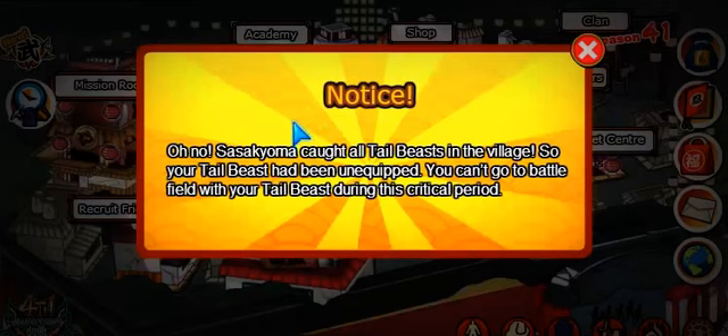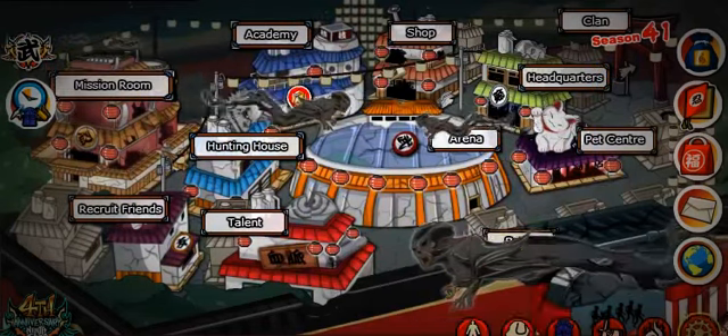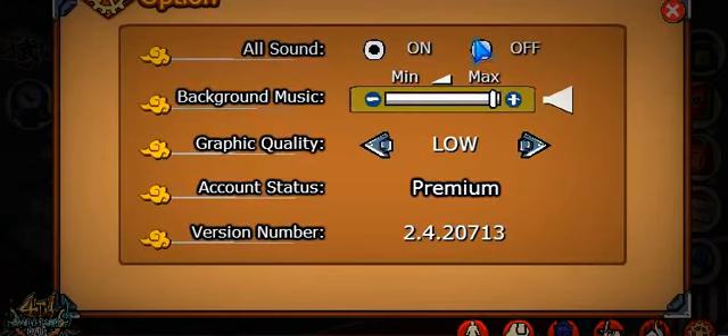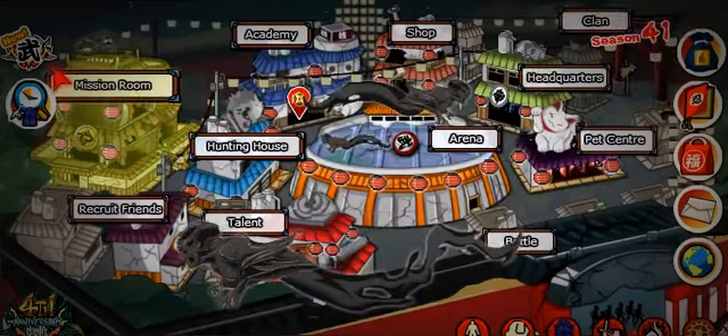So it says that all the tailed beasts have been caught and you cannot use your tailed beast pets like QB, Hachibi, etc. if you do have them. I'll set the graphic to medium, and then let's see what new stuff has come.